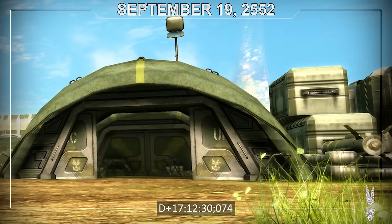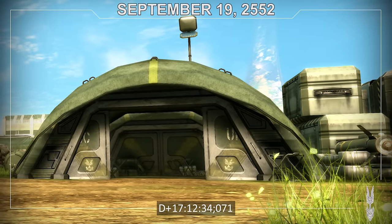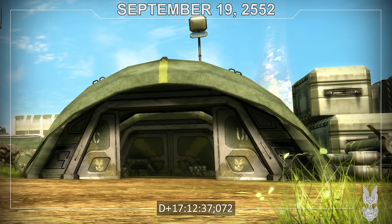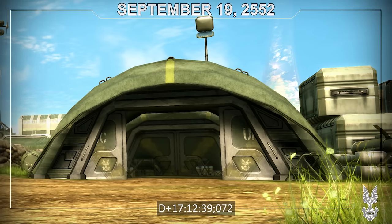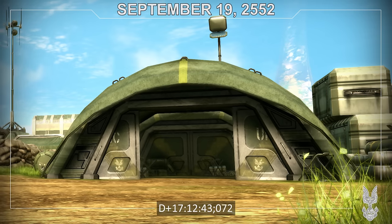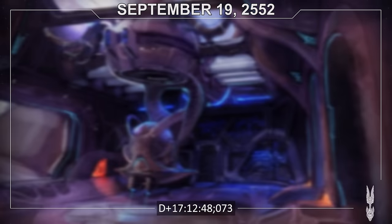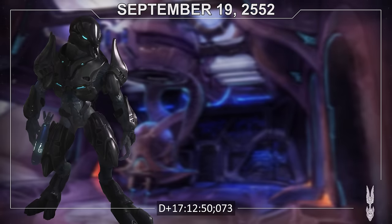While the raid on the Truth and Reconciliation is ongoing, Marine and ODST forces at Alpha Base prepare a raid on the Pillar of Autumn crash site. Second Lieutenant Dalu returns from the raid with tons of captured Covenant equipment to arm and reinforce Alpha Base. Lieutenant Melissa McKay will lead the raid on the Autumn. In the wake of the Truth and Reconciliation raid, Zuka Zammami is tasked with hunting down and killing the Demon by any means necessary — previously denied as petty revenge, it is no longer.